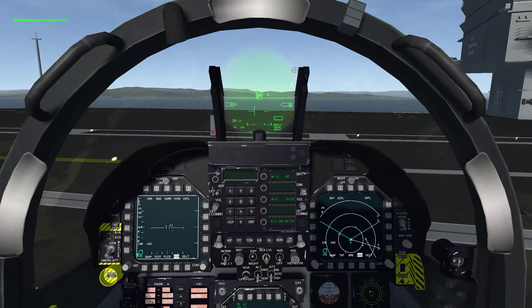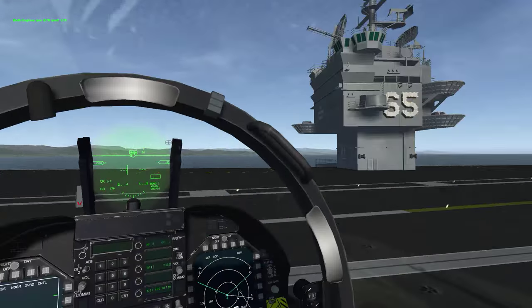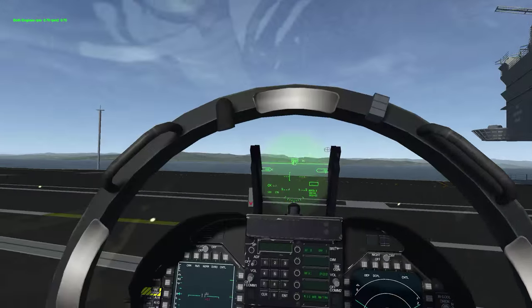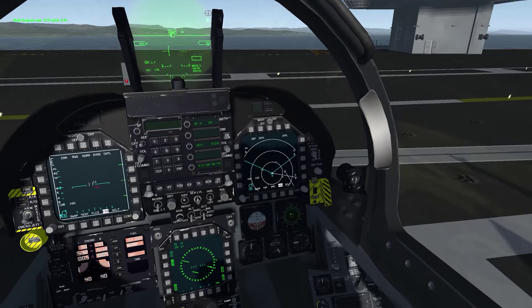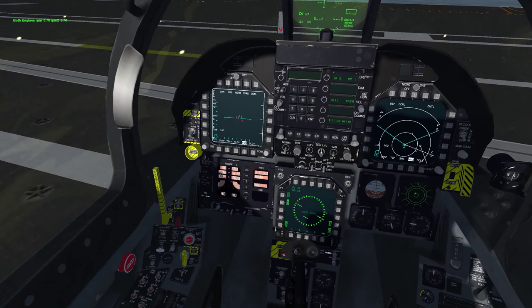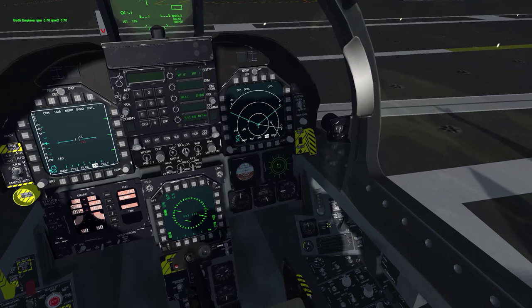Let's remove chocks. I don't have it set to the carrier — I was having issues setting it to the carrier. Beautiful carrier. So let's go ahead and enable nose wheel steering, turn off our parking brake, taxi to the catapult, and I'll explain how the catapult works.